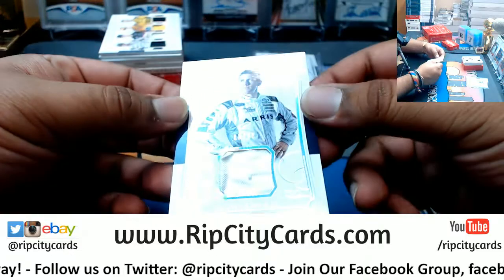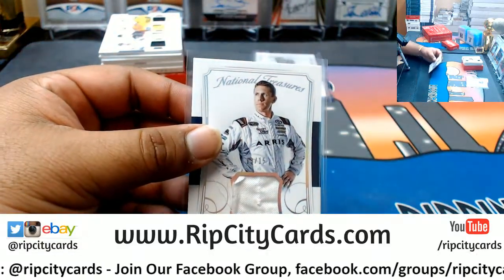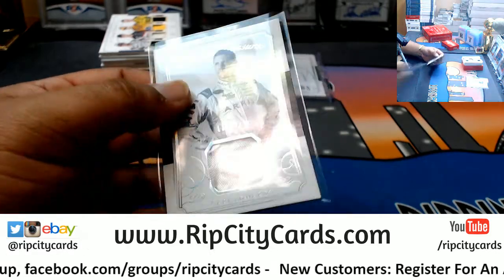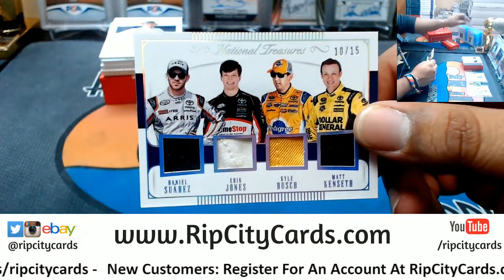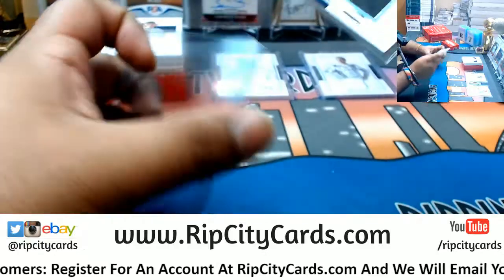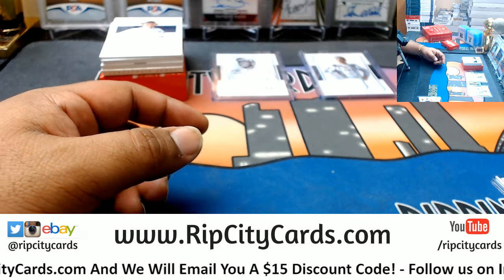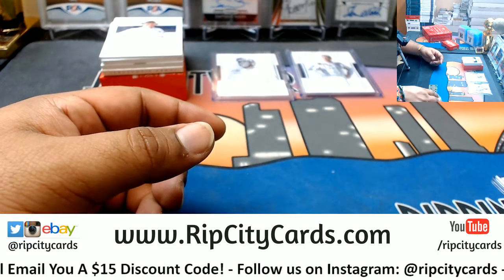We got Carl Edwards, 13 of 15 — the relic. And we got a quad relic, so this is going to have to get randomed. 10 of 15 — Daniel Suarez, Eric Jones, Kyle Bush, Kenseth. All right, Carl Edwards numbered 13 of 15. There's the quad — we got a random.